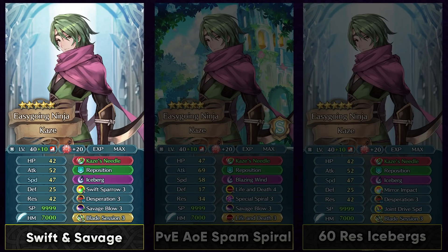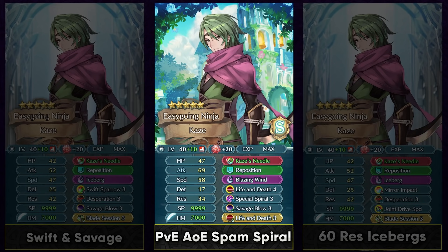For his builds, you can go with a Desperation build — this can be run on a budget, but Kaze is the kind of unit you try to use at higher or max investment because he really appreciates the extra stats. He can be run with Blade Session and Sparrow to add to his offensive power, and Iceberg is the perfect special with Desperation. You can also use him with an AoE special. While he doesn't have the highest attack for AoE damage, you can stack it up with double Life and Death and maybe Summoner Support. He can hit 69 attack, and he is definitely one of the better dagger users for this AoE build because he doesn't care about the guard effect on the enemy and can loop specials with Special Spiral.